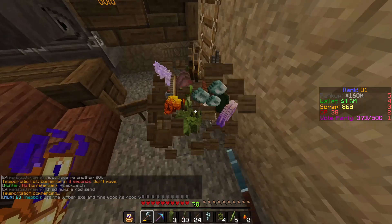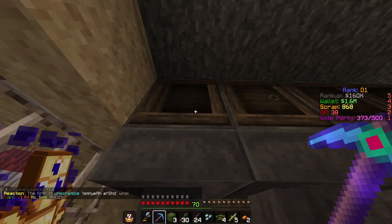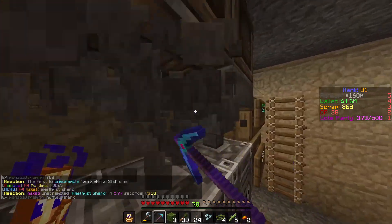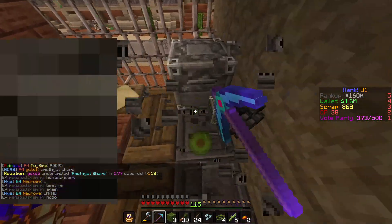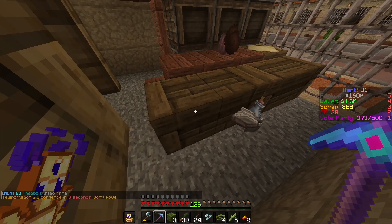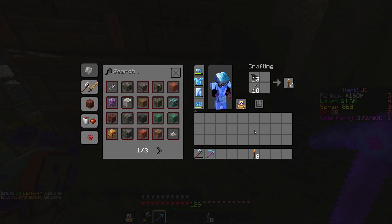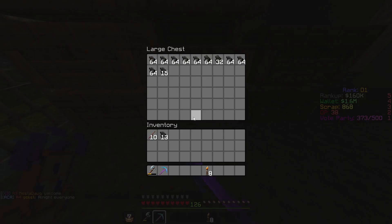We'll just take this whole chest honestly, and I can take these. There should be nothing in these — there should be a stack of charcoal in each of these. I can just go to home legend and drop this stuff off. That should be plenty to be light.